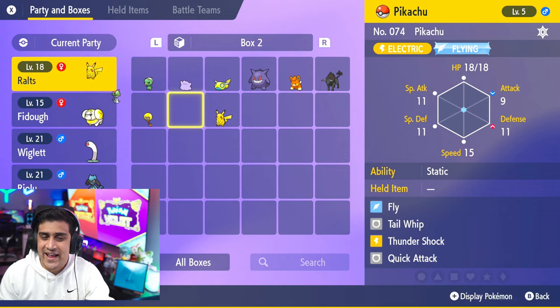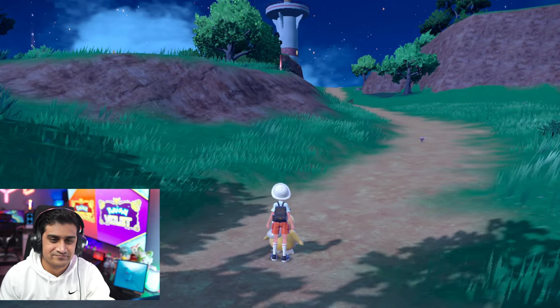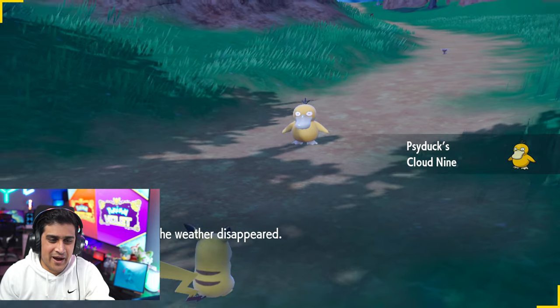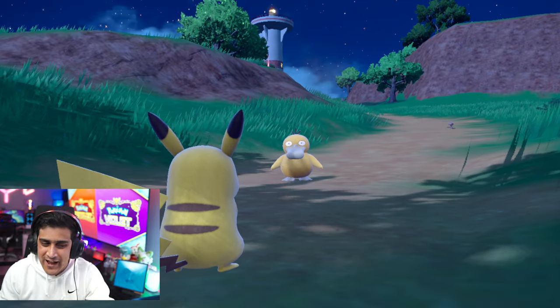Let's go ahead and move it to the box. And then, you know what? Let's go ahead and head over to the Psyduck over here and see what we can do. Here we go — come on, Pikachu, it's time! Hit that battle, Terastallize, and Fly.